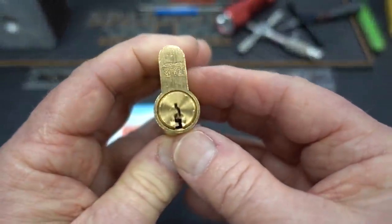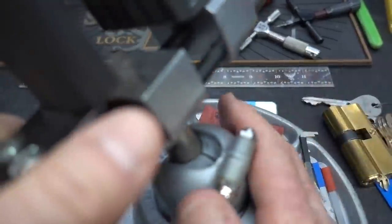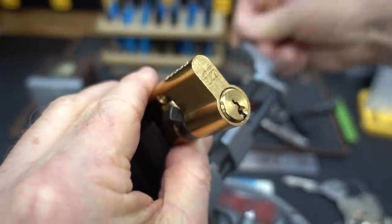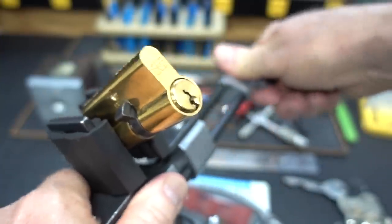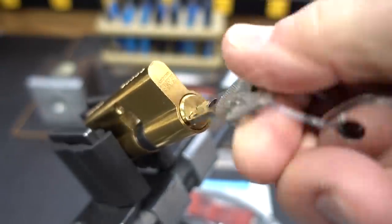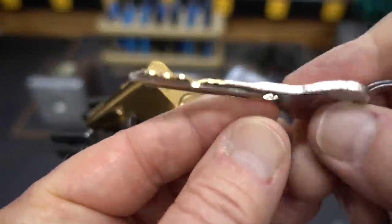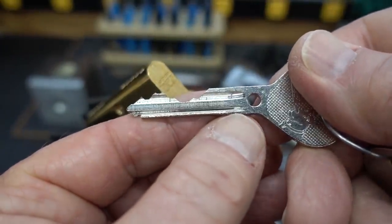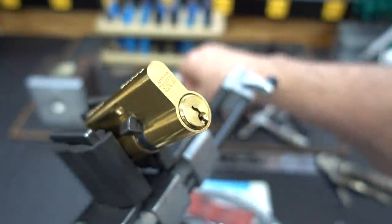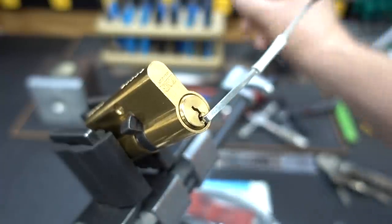Let me go ahead and clamp this up and see if we can get him open or if he's going to live in my naughty bucket for a while. The bitting works perfectly — it looks like a brand-new lock. I even have a key card with this one for Daz. I don't know what that hole is in the key; I know someone's going to ask. It's in every single one of these and it seems like it would weaken the key, but that's what we've got.